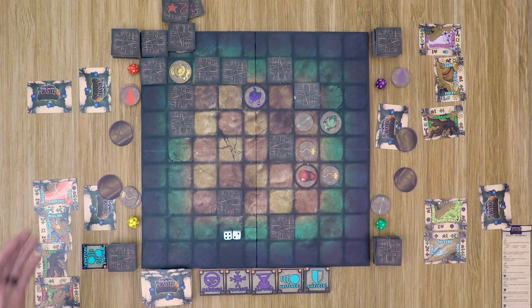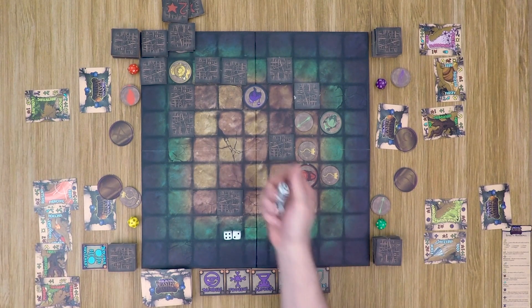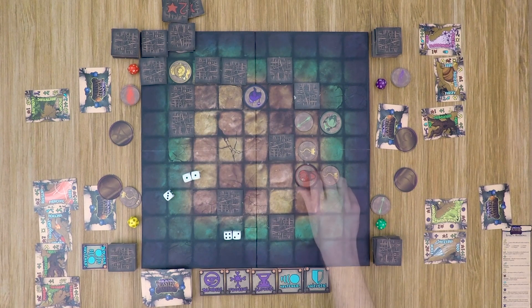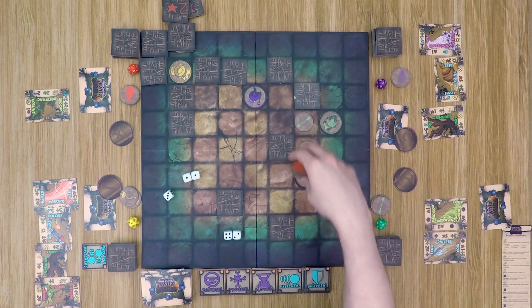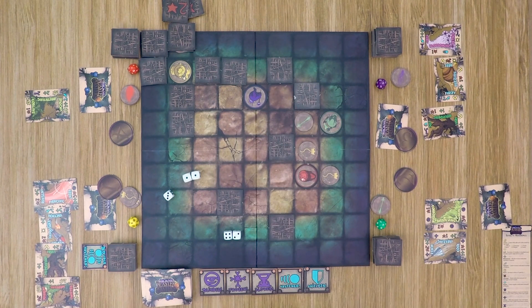Finally, red the slug reveals his spell — three chaos symbols and one damage. Rolling chaos gives him six range with a push-three effect. However, there's nowhere within range that lands on any player, so the spell misses. We move into the last part of the round, which is cleanup: each player discards any cards they used, gets dealt back up to their starting hand size of six, gets their tokens back, and we move into a new round.